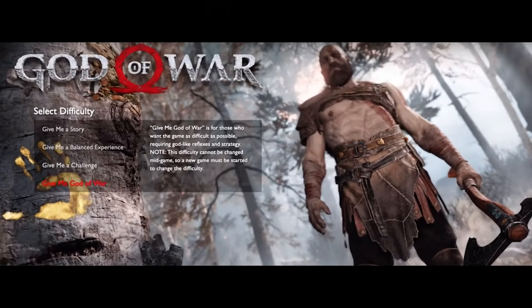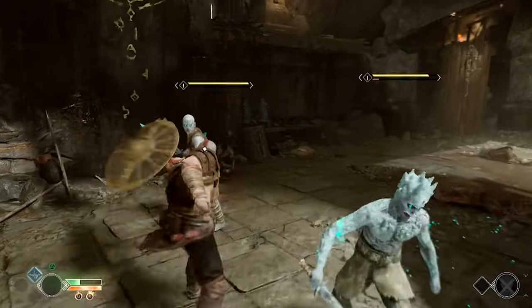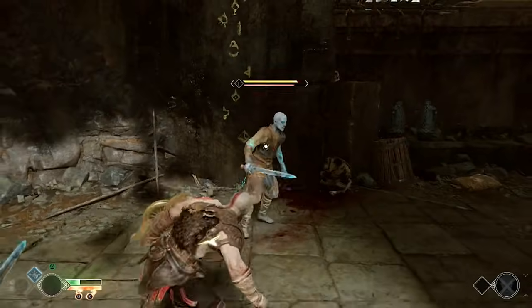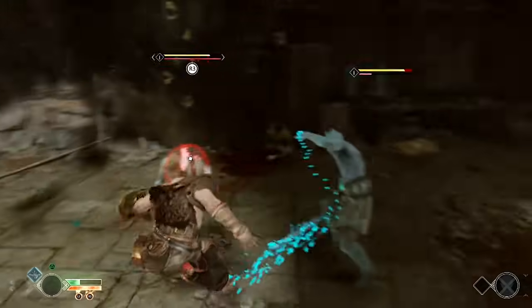Now it's time to talk about the mother of all difficulty settings: Give Me God of War. Before we dive into it, you should know that you can't switch out of this one once selected, so choose wisely. Needless to say, this setting requires a lot of skill and reflexes. It also has all the attributes of Give Me a Challenge and adds more dynamics to make things even more challenging.